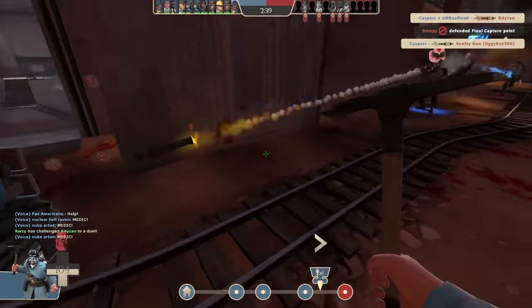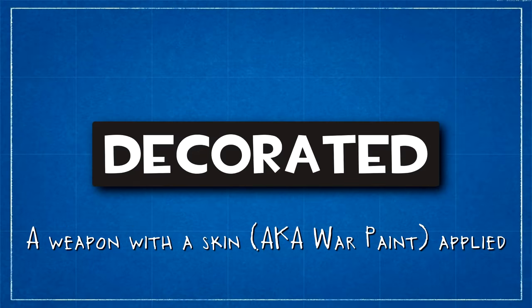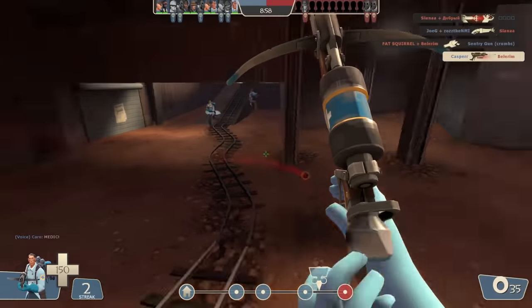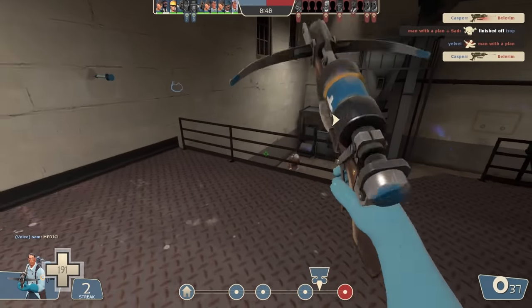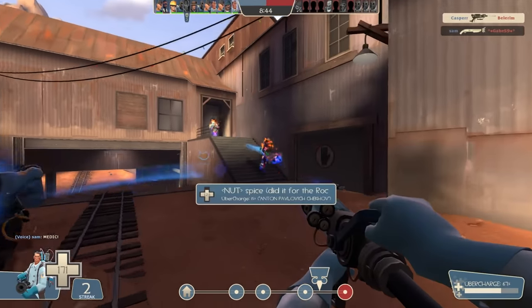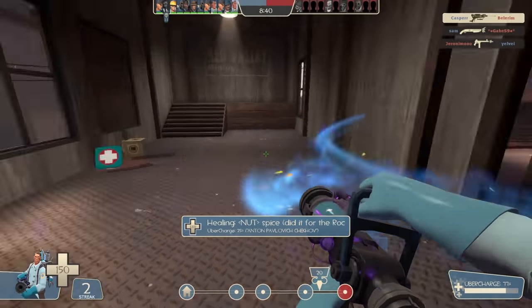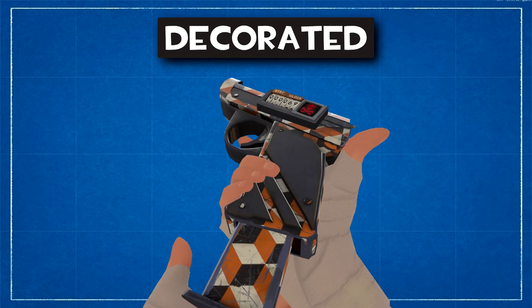With the introduction of in-game skins, Valve started using the quality known as Decorated to denote skinned weapons. Instead of a single colour for the titles of these items, there are six colours which are dependent on that specific skin's rarity. There are a lot of interesting variables behind how the patterns of Decorated weapons are generated, but that is something for another video. Otherwise, these are functionally identical to their Unique, Vintage, or Genuine counterparts, although Strange variants usually have a cool cosmetic stat counter on their in-game model.